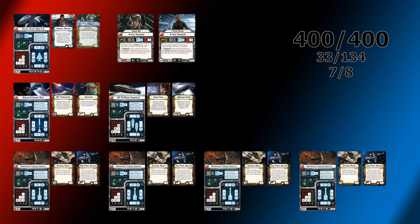Regan's flagship is an Assault Frigate Mark II B with Electronic Countermeasures. He's got a Nebulon-B Salvation, four Hammerhead Torpedo Corvettes with External Racks and Task Force Antilles, a GR-75 with Slicer Tools and Quantum Storm, and he's also supported by Shara and Tycho.